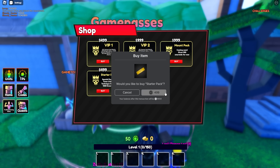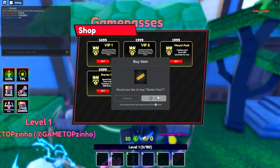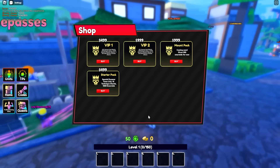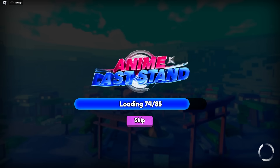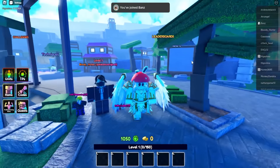The starter pack gives you an Escanor farm unit, which we definitely need. The mount pack costs 1,000 Robux and is coming soon, giving 500 emeralds. Then the game kind of crashed — we're loading back into Anime Last Stand. I was trying to get all the game passes and it just shut off.